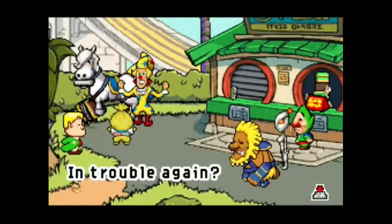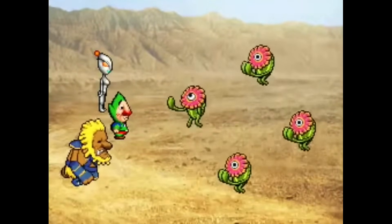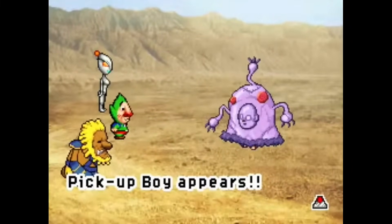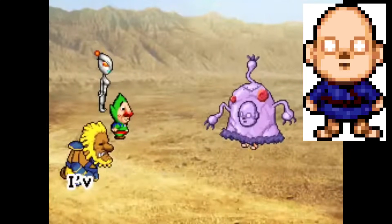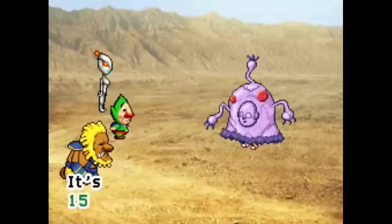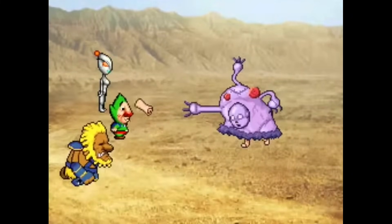Next up, we have the last Tingle game — Ripen Tingle's Balloon Trip of Love, yet another Japanese exclusive that acts as a sequel to Freshly Picked Tingle's Rosy Rupee Lands. A lot of the enemies in this game are pretty goofy and random looking, similar to the kinds of enemies you'd see in Earthbound. The weirdest has to go to the Pickup Boy, whom you encounter every time you reach a new area and who gives you the map after you attack him with rupees. The game tells you it's a child in a costume — the same creepy no-pupil-eyed kid who sells you maps in the first Tingle game, now in some weird purple costume that looks crudely stitched together. He doesn't even have a name — he's just called Pickup Boy.